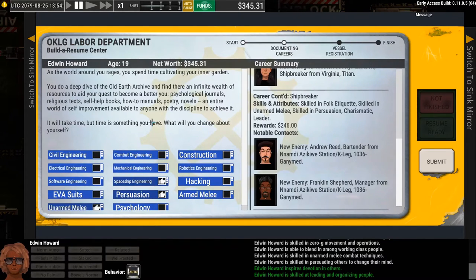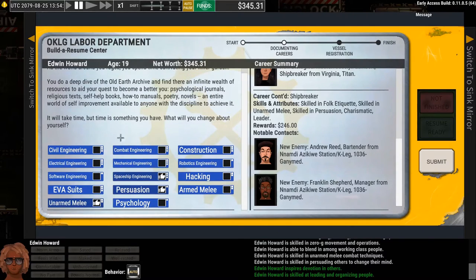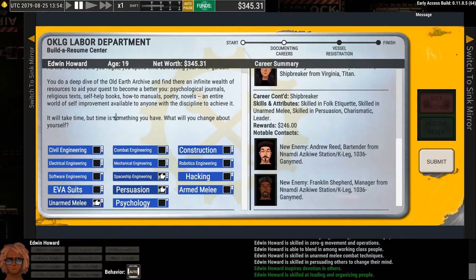Working on Skills is a way to fine-tune your character. Those adventure story beats are one year each, and you get a grab bag of things based on the choice you make. I chose to do a riot and got unarmed melee and leader/charismatic. But if you don't get what you want, this is a way to buy skills one at a time in a more expensive way. For example, EVA suits would cost three years to buy. But if you want it, you want it — there's a way to get it.